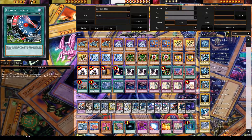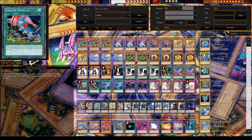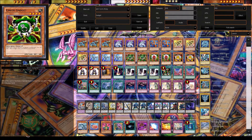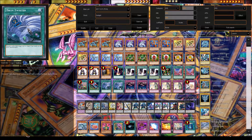We play Upstart Goblin for draw power. Limiter Removal is super awesome because if you have a bunch of machines on the field, it doubles all their attack and you can attack all out. And if your opponent doesn't die that turn, you can overlay in main phase two and make a super boss monster that won't die. We play two Twin Twisters — super good card, destroys a bunch of back row so you can attack all out. It's okay that you discard a card because you can discard like Silver Gadget or Green Gadget and call the haunt on that monster to make another overlay play.